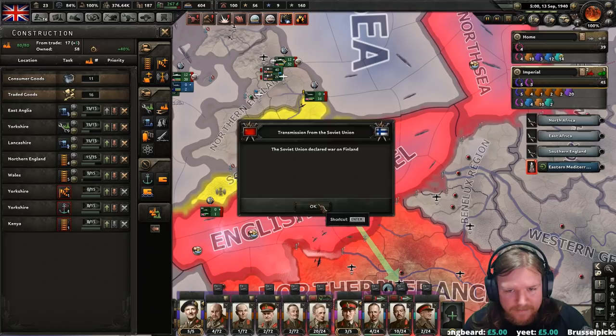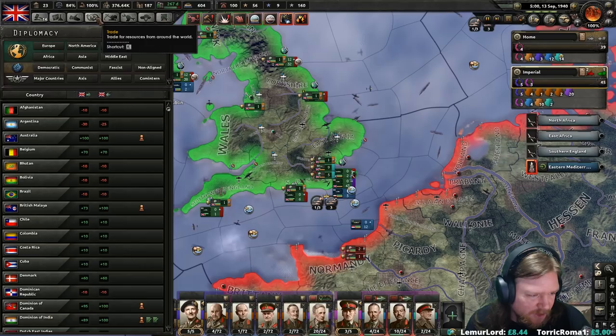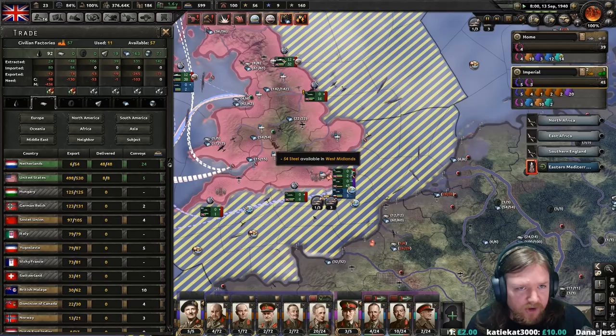The Soviet Union declared war on Finland, so there's the winter war — just in time. How are you doing buddy? Thank you very much for the raid. I think that we want some more aluminium. The Dutch don't have any more for me. Fine, we'll buy it from the Americans.